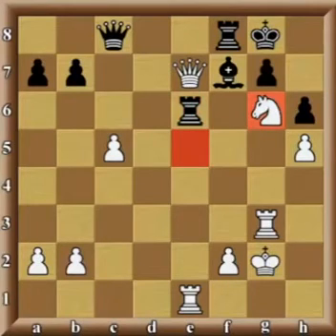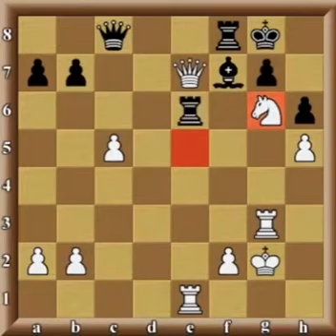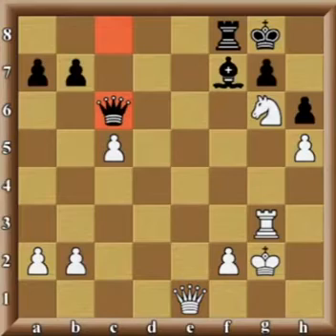Another option would be to play Ng6 — this looks like a tricky move. And indeed, if the rook captures the queen, things work out well because the knight captures the rook with a check and on the following move will capture the queen. However, black can do better in this case. After Ng6, black would be capturing the white rook on e1, then Qe1, and Qc6, and black would certainly be in the game.